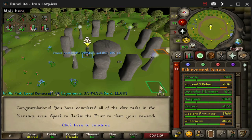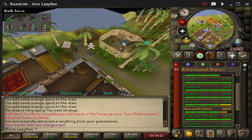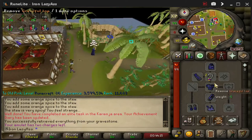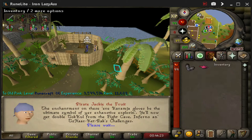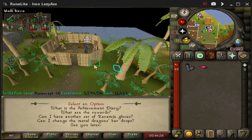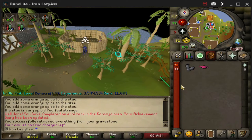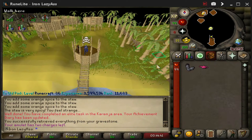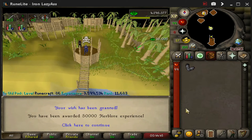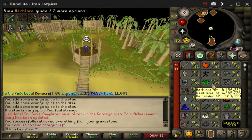Let's go claim our 50k lamp and get our clap gloves from Duradel. I'm going to find Pirate Jackie the Fruit — it's been a long time since I've been here, ever since I got my graceful. Question about my achievement diary, and we are upgraded. We can now get noted bars from Metal Dragons, and I can go simp for Duradel. Also, 50k Herblore XP — there's nothing to sneeze at on an Iron Man. It actually puts me in banked range for 88 Herblore.